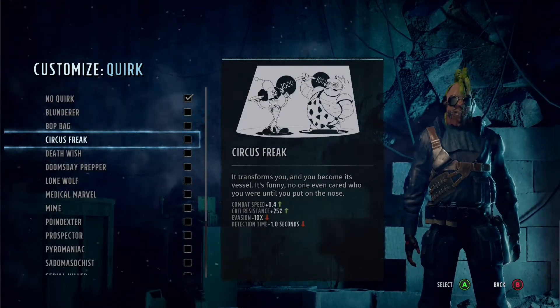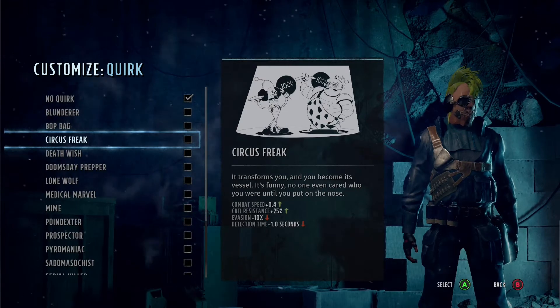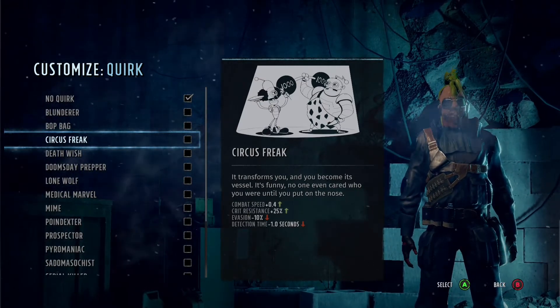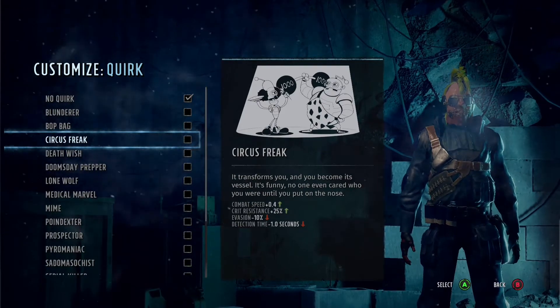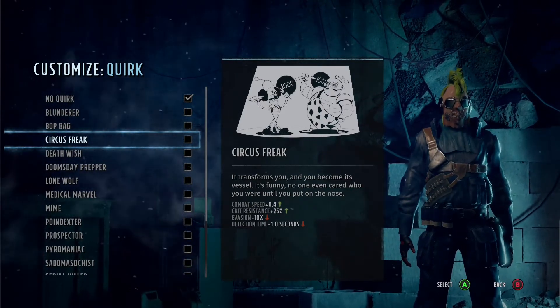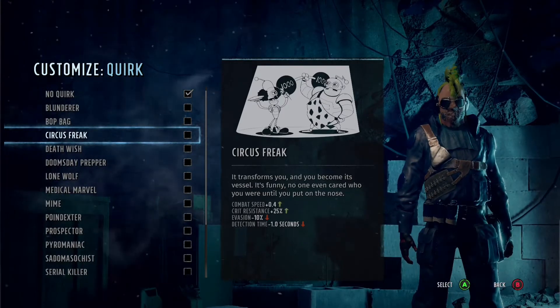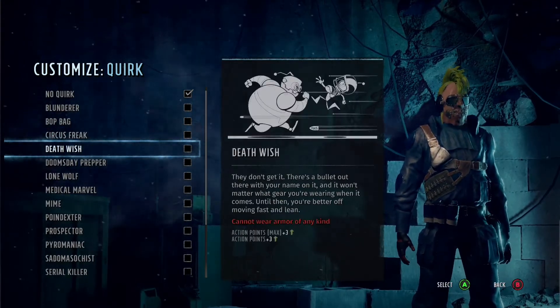Circus Freak is another really, really good one. This buffs combat speed and critical resistance; however, evasion and detection time goes down. This could be really good for a melee character, maybe even a small arms character — someone you need to move into the field for whatever reason.